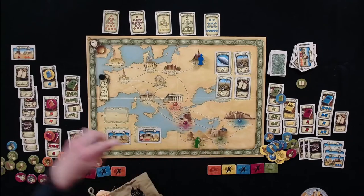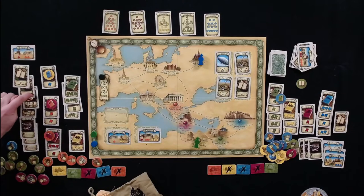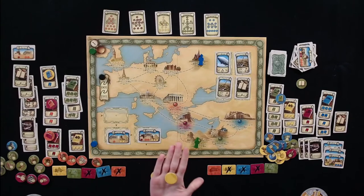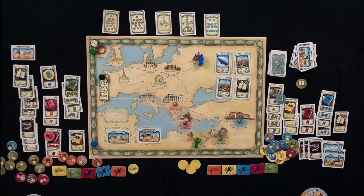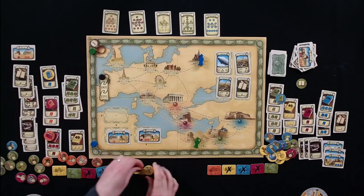Melissa moves two weeks to Egypt and spends eight weeks excavating with eight knowledge, drawing seven tokens. She draws: rubble, rubble, a one, rubble, a two, rubble, and a three. Total of six points — not bad at the end of the game, better than going elsewhere.